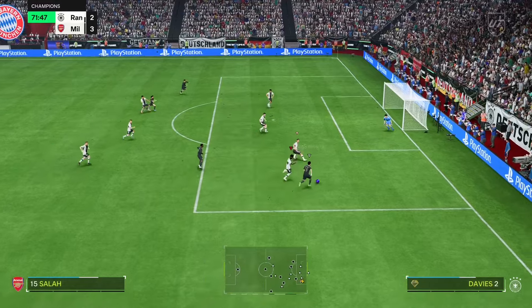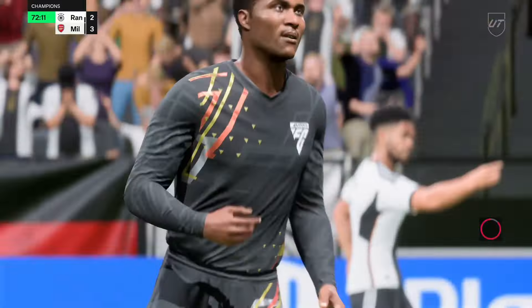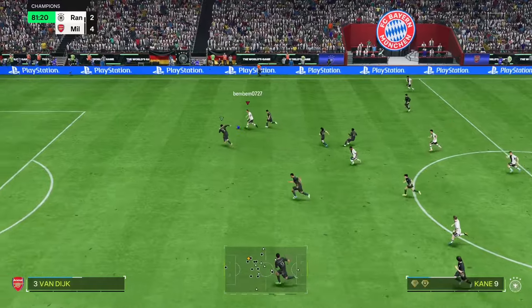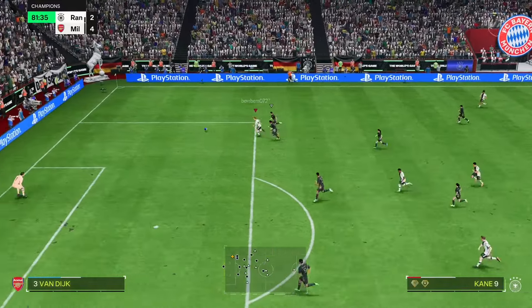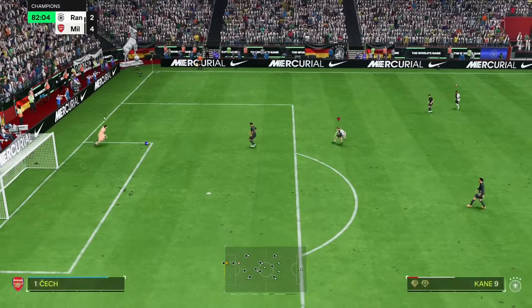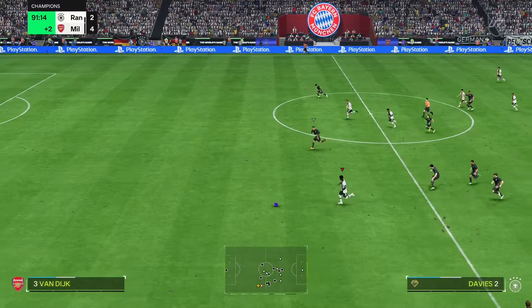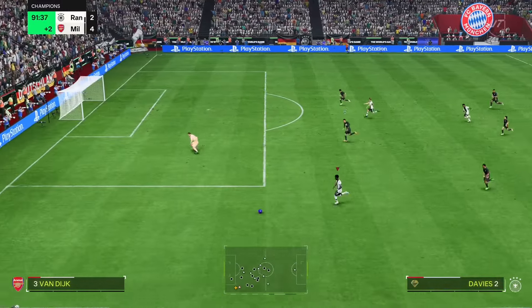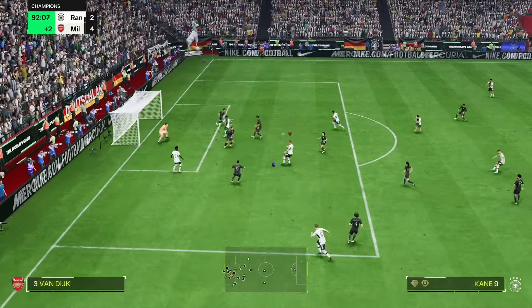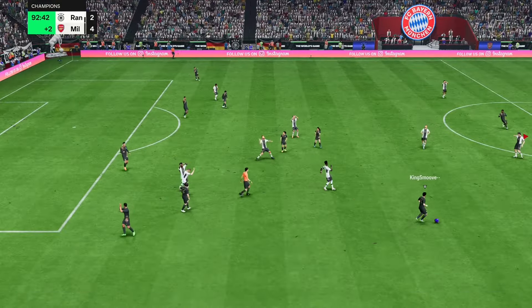Even though Davies has 99 pace, Salah will be just as fast as him with the ball — it's always going to be a goal. Do the Rashford celebration. Let's play Harry Kane through. Go on, Davies, get us one back. Watch Van Dijk be just as fast as him. Never mind — he's brought his keeper out a bit. I think Van Dijk just stuck his leg out and blocked it. Wouldn't have made a difference anyway.